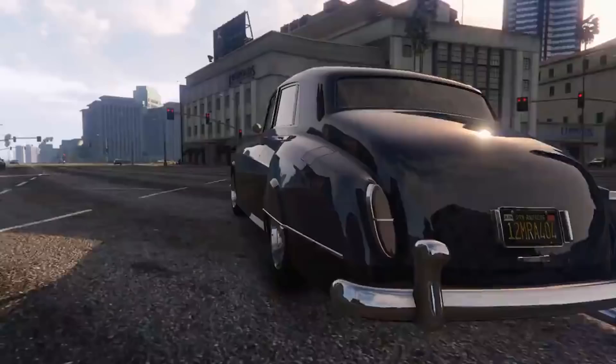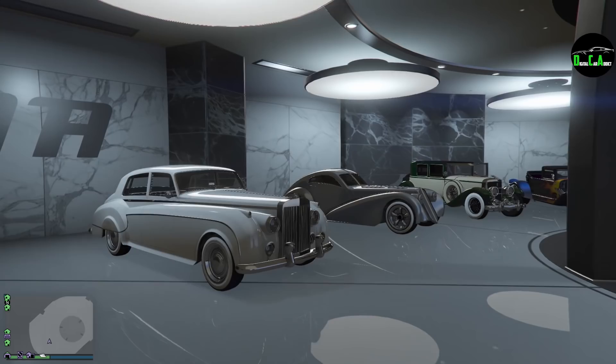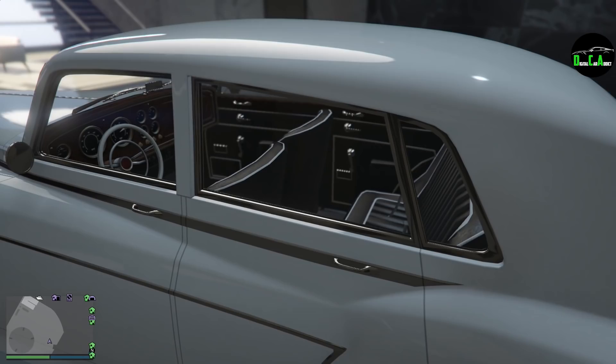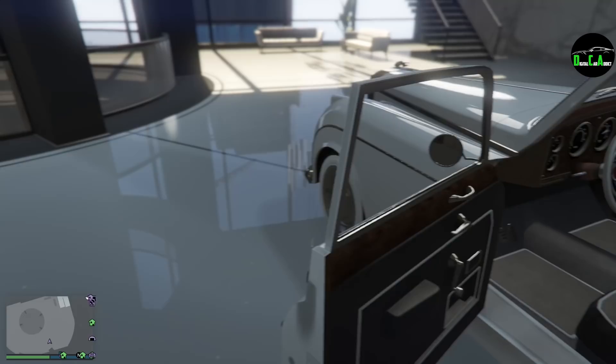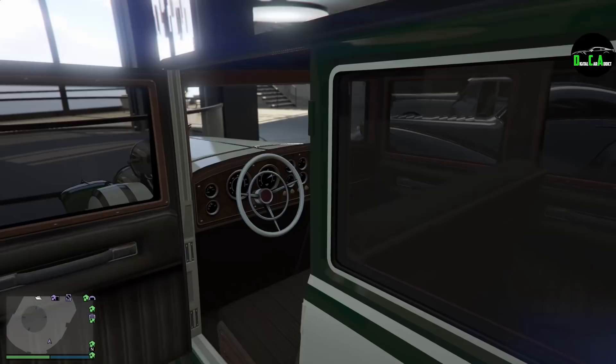I already ordered it. Here it is right here. Very beautiful car. Look at the interior. So this interior is not new - I know some people think it's new, but it's not. It's the exact same interior from the Roosevelt. See right there - the exact same steering wheel dash.